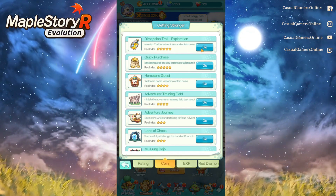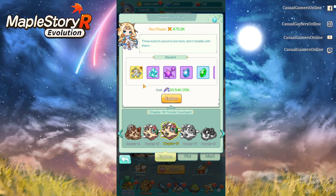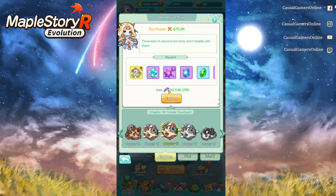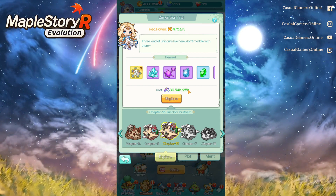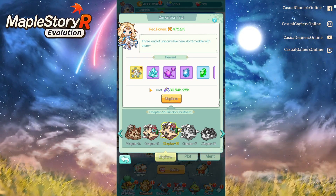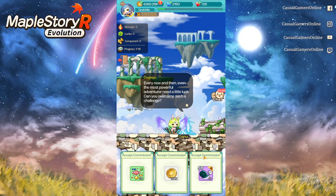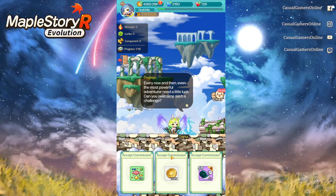The first source is dimension exploration. If you AFK for many hours — like 10 to 12 hours — or as you do your story progress, you'll gain something called a Dream Potion, which you can use for the dimension trail exploration. You need 25,000 to use it. Click 'Explore' and you'll see three options to choose from.